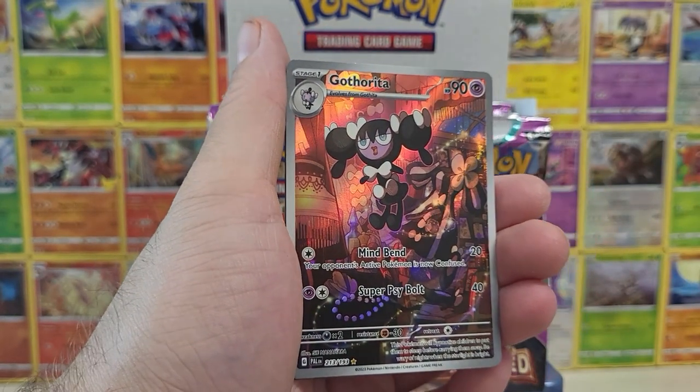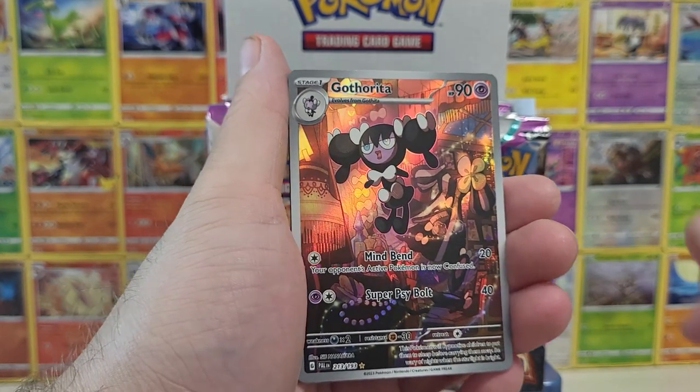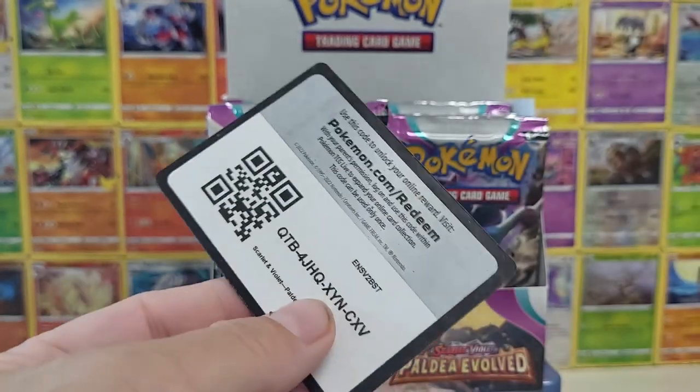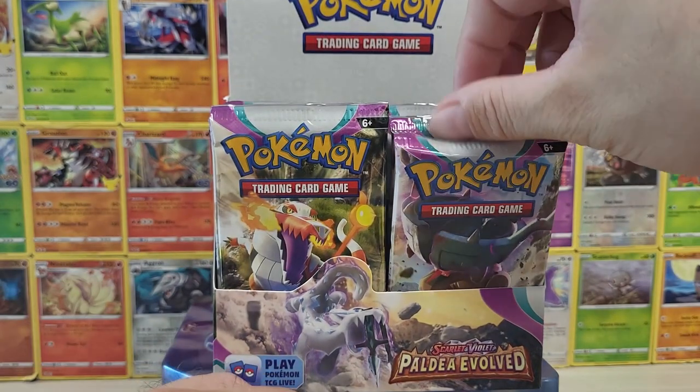Back-to-back hits! We got a Gothrita illustration rare, and a Noivern EX. We need this for collection, so that is great. There is our code card. We got a double hit pack on the right side — maybe the right side's the place to start.